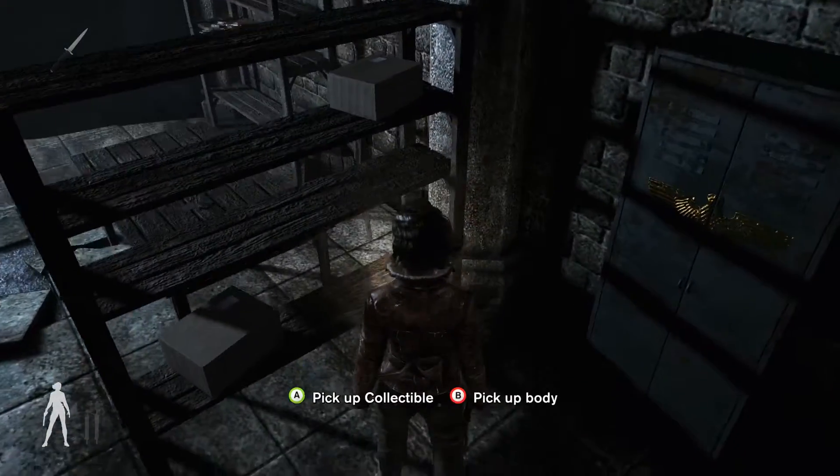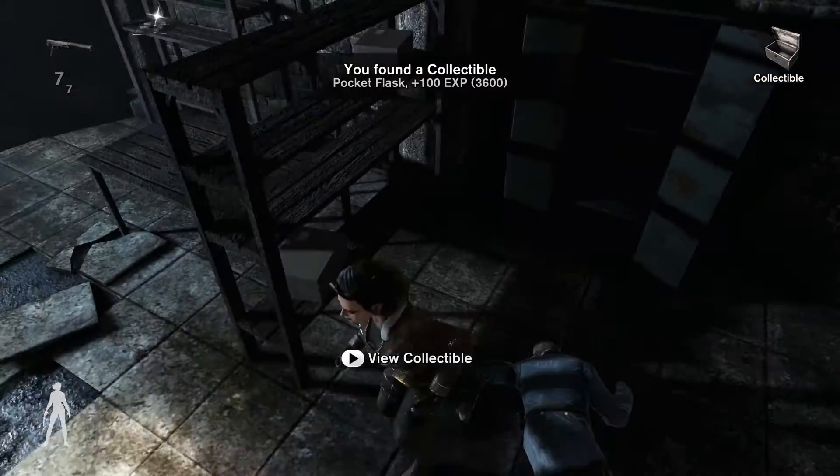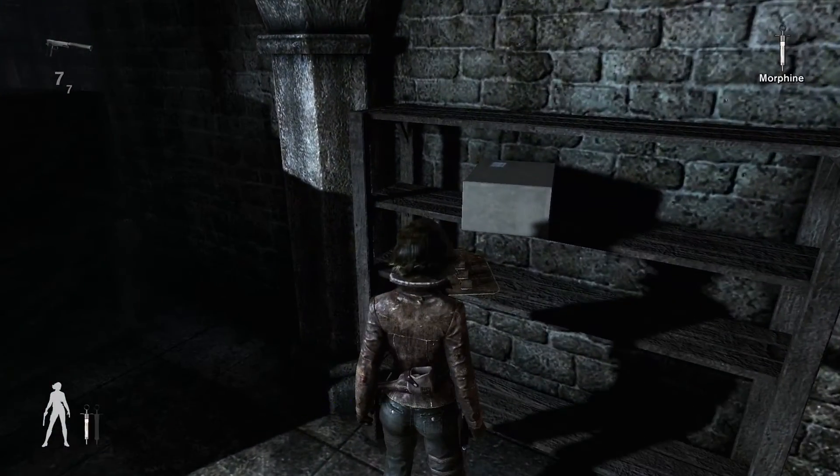Here we have our first collectible. We have some bullets for our gun inside this steer and we have some morphine over here.